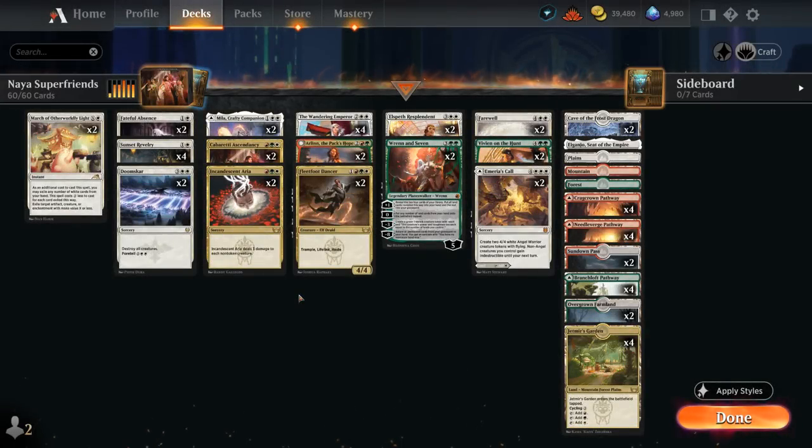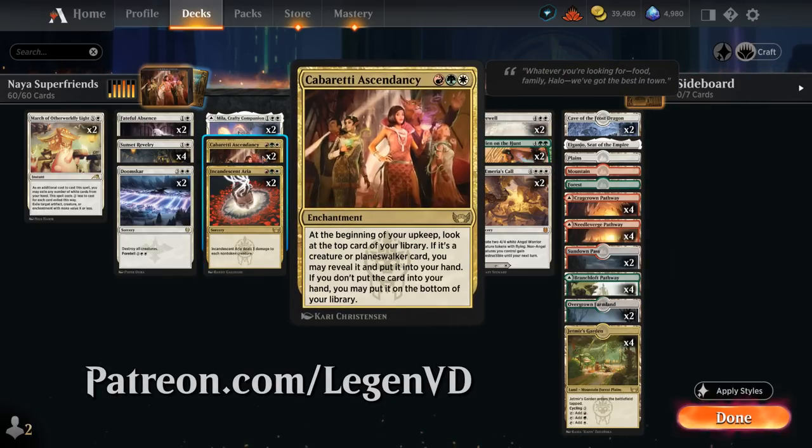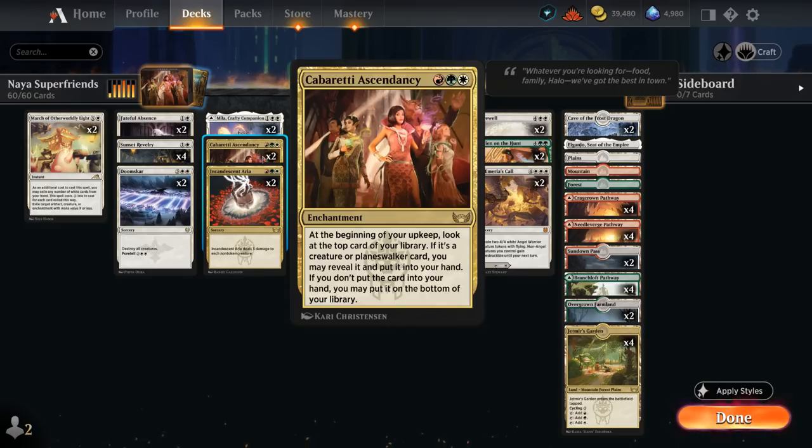Hello and welcome to another standard gameplay video. Today I was taking a look at a Naya Planeswalker deck as voted on by my supporters on Patreon, featuring two copies of Kabaretti Ascendancy — an enchantment saying at the beginning of your upkeep, look at the top card of your library. If it's a creature or planeswalker card, reveal it and put it into your hand; if not, you can still decide to put it on the bottom.